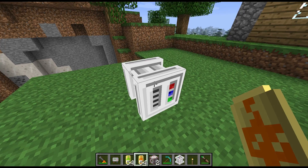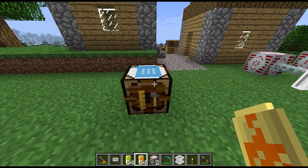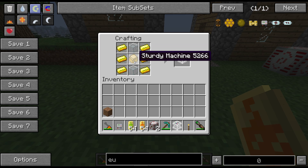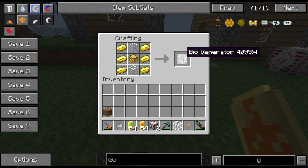Depending on which fuel you use depends on how quickly and how much EU you get out of it. Now the recipe for this: we have gold on the sides with a sturdy machine in the middle and glass on top and bottom. So it's fairly cheap for what it is — just uses gold, which isn't used for an awful lot of things, and of course bronze for the sturdy machine.